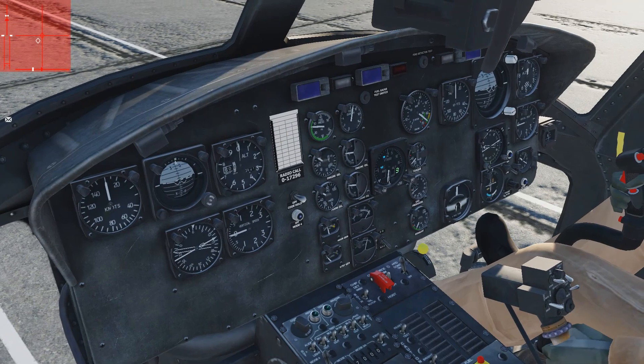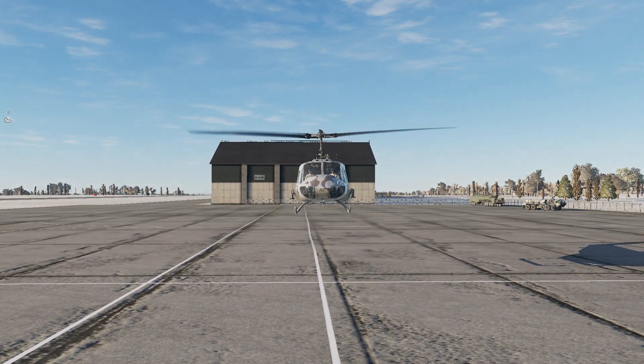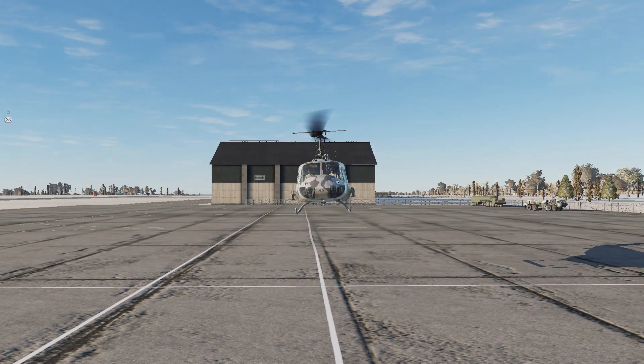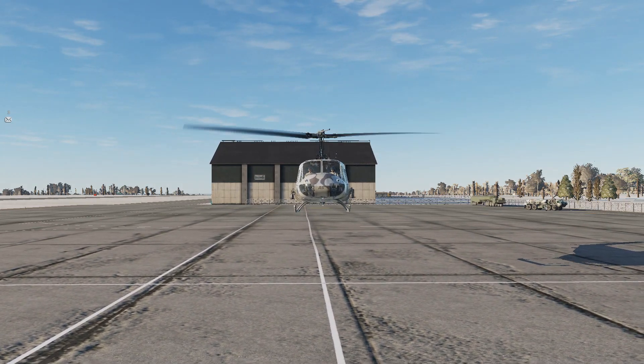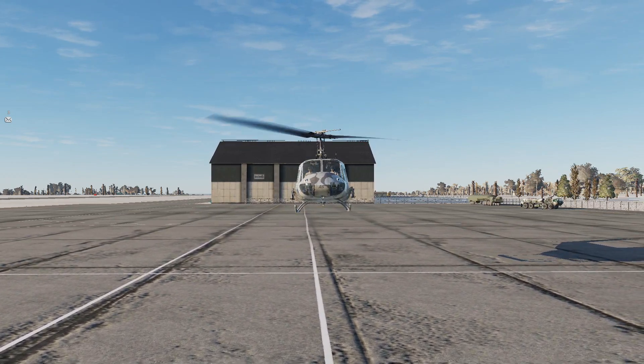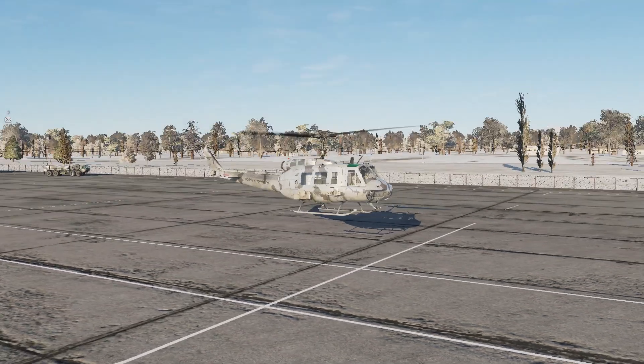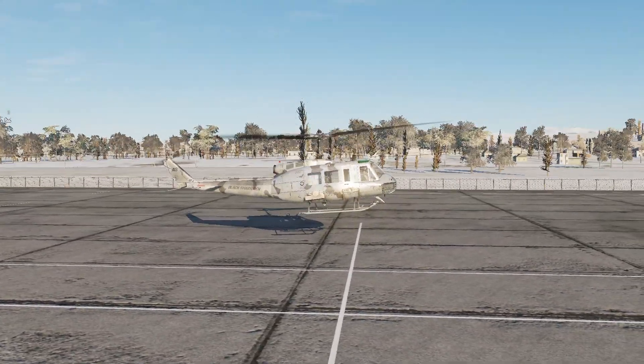The next thing we need to do is climb up to about 50 feet and check our out of ground effect power. If you're loaded up, you might not even be able to do this, because you might be relying on the ground effect to stay airborne. But we're slick today — nothing on the aircraft, haven't even got any weapons. So I'm going to climb slowly and vertically up to the 50 foot hover.